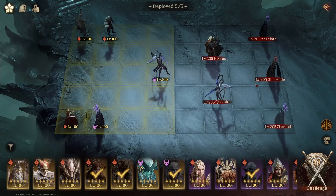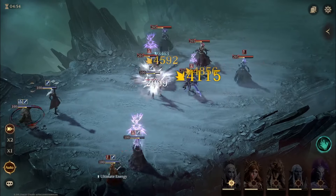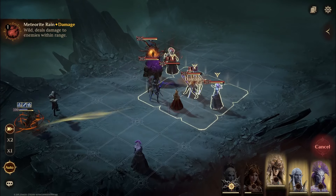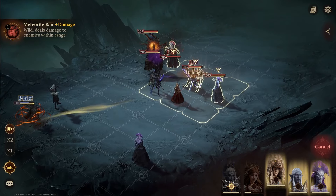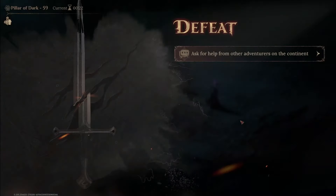This is going to be a hard level - I can already tell. We have Gulendil, two Zarloths, and Questety - and that is just the first wave. We definitely need to kill Gulendil first. Gulendil is such a monster - so much damage to our front line.